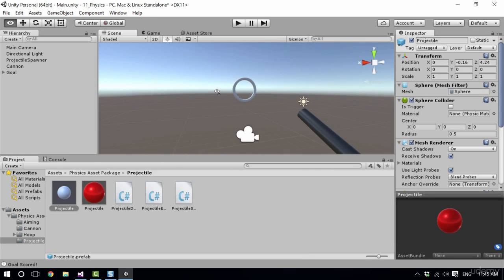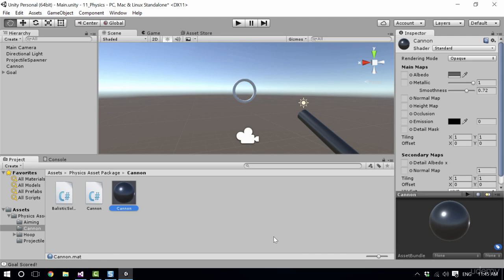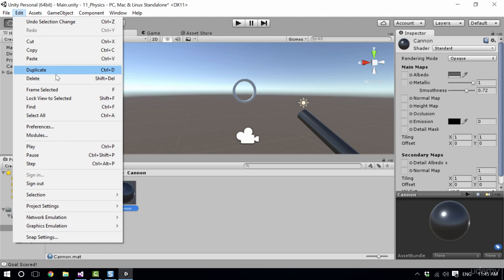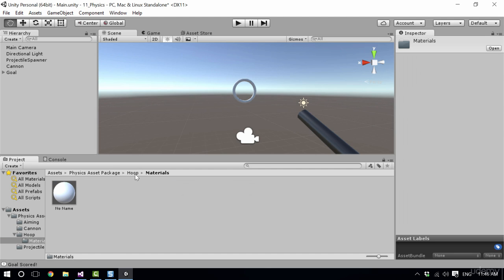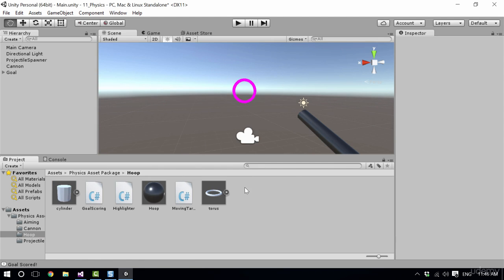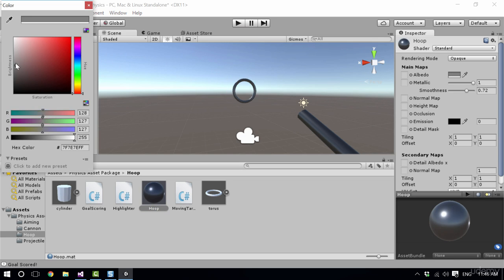For our hoop I think it can be a similar metallic colour. Let's duplicate this material — you can use Ctrl+D or go to the Edit menu and hit duplicate. This is now called 'canon 2' but I'll rename it 'hoop' and move it into the assets package, into the left pane where the hoop is. I'll delete the existing material there and just leave the hoop. It had a material applied already but I'm going to add this new hoop material and make it a lighter albedo — a lighter grey.